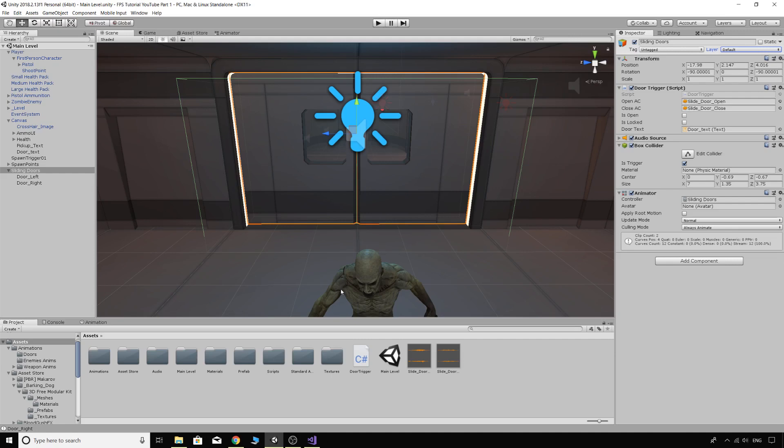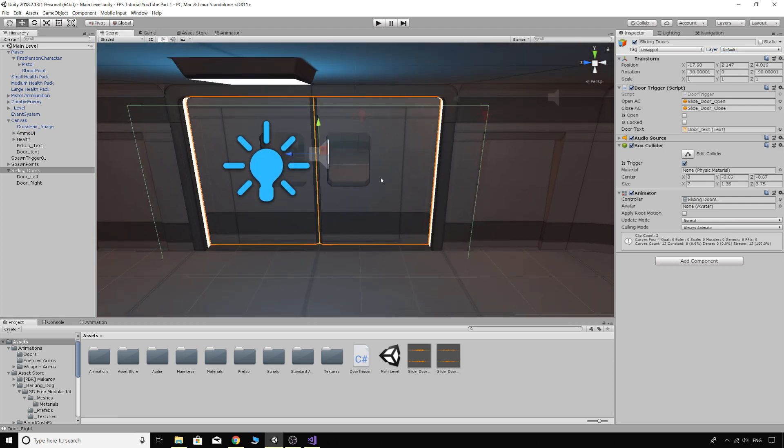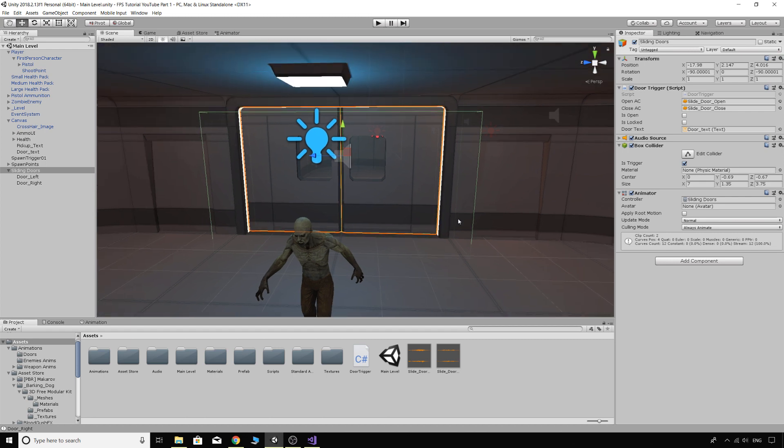Welcome back everyone. This is part 22 in our FPS tutorial series. Today we're going to be making it so that our player can interact with doors. In the next tutorial we'll make it so that our zombie can interact with doors, and after that we'll cover locked doors — opening them with keys, key cards, or maybe a door that requires power to open.